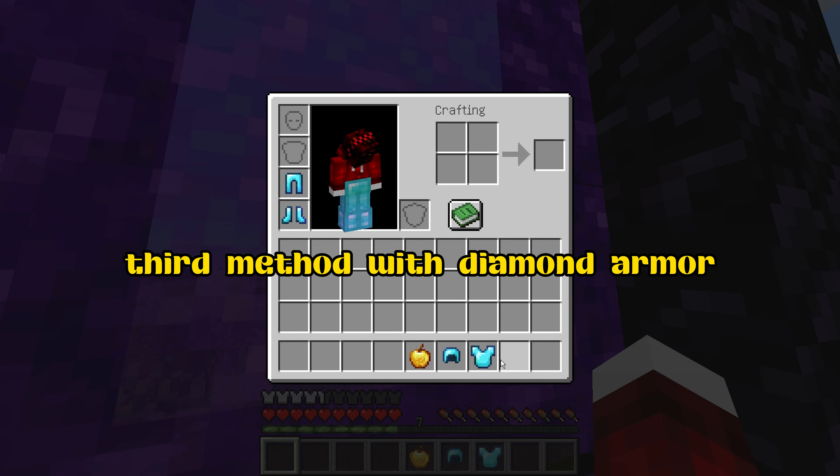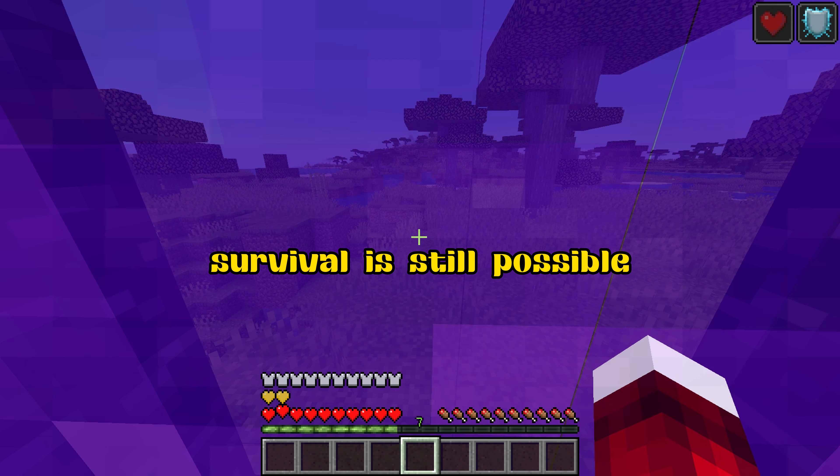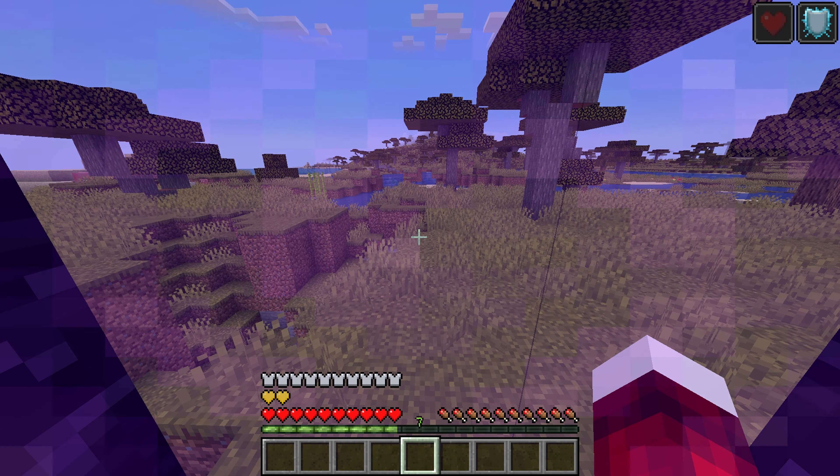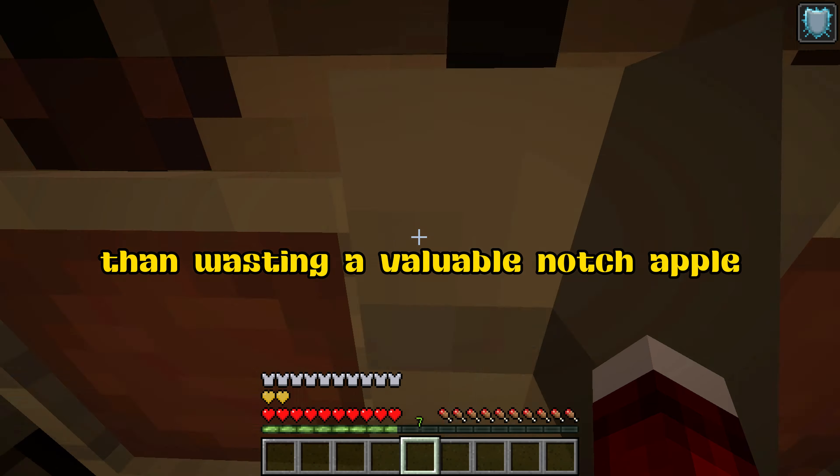Third method: with diamond armor, Protection IV, Feather Falling IV boots, and a regular golden apple, survival is still possible, even if it's not as guaranteed. It's a better option than wasting a valuable notch apple.